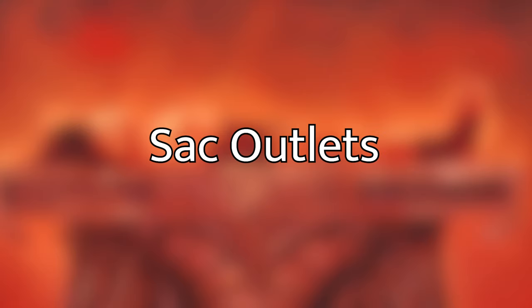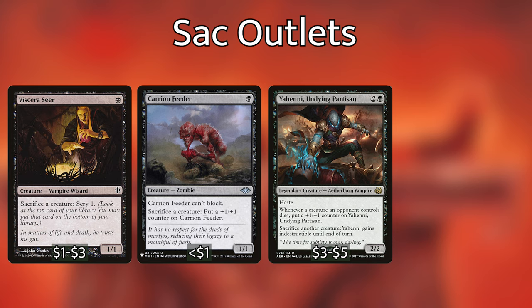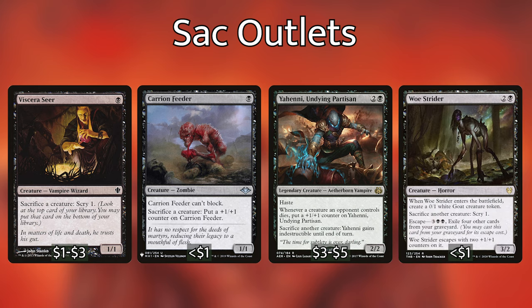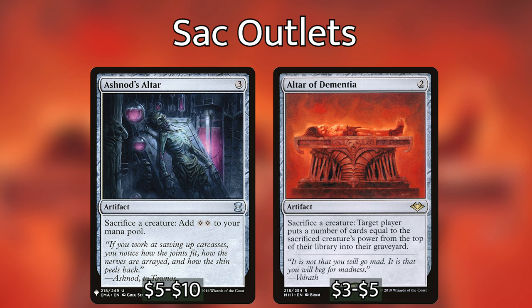Let's go over the sacrifice outlets, because they're a huge part of the deck. We have Viscera Seer, Carrion Feeder, Yawgmoth Undying Partisan, and Woe Strider. Each of these creatures can sacrifice another creature at instant speed without paying any mana, giving us some type of benefit. We're also playing Ashnod's Altar — sacrifice a creature to add 2 colorless to our mana pool — and Altar of Dementia, which sacrifices a creature to make a player mill equal to that creature's power.